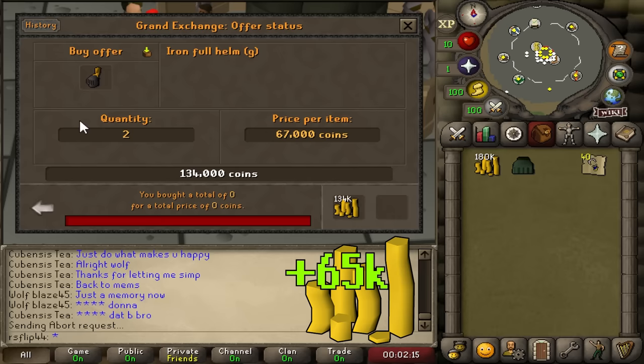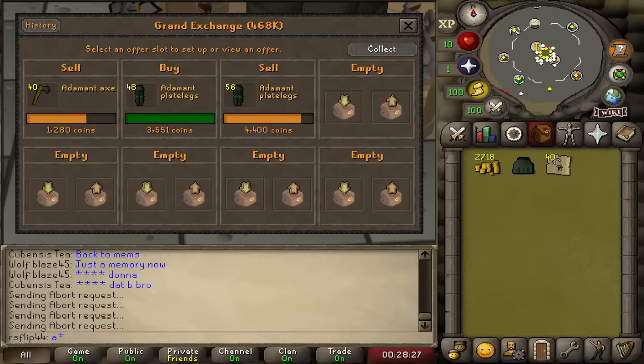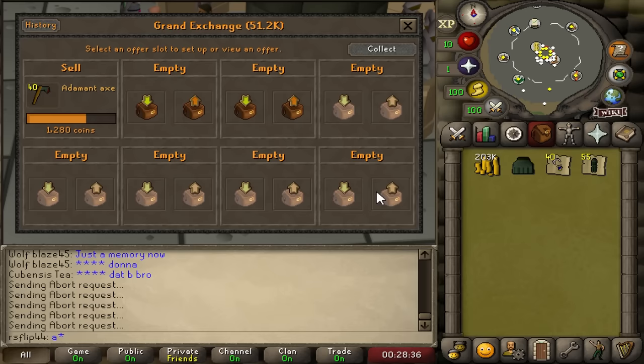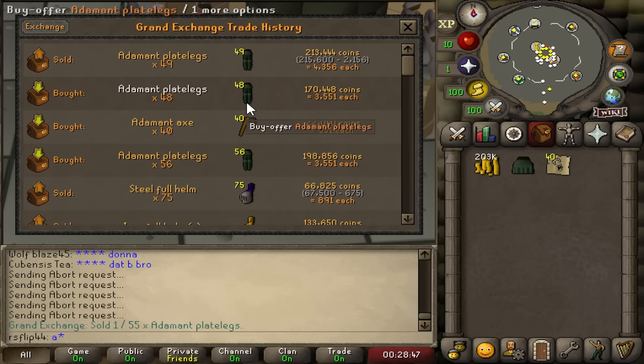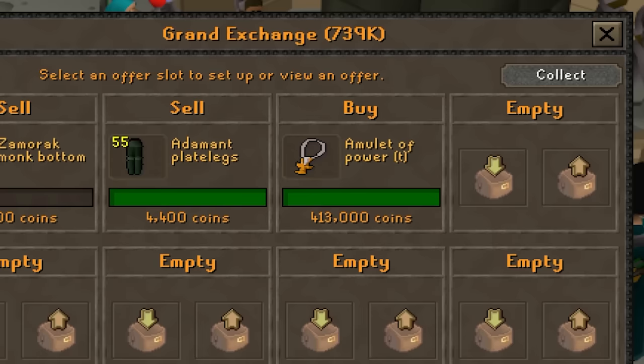Good morning, it's day 2. We sold off all our helms, bringing our cash stack up to 380k gold. Adamant items have been treating us pretty well - we flipped an entire buying limit of adamant axes again, no idea why this item is so erratic, making about 25k profit on just 40 of them. We also made about 45k profit on adamant plate legs. Maybe these items are clue scroll items and that's why they have such volatile pricing, but either way we're going to make roughly 100k on just a buying limit of adamant plate legs.